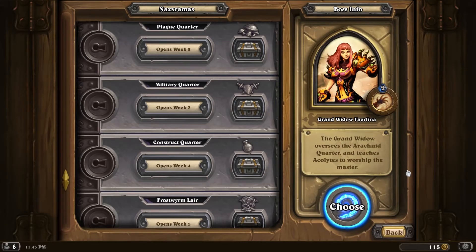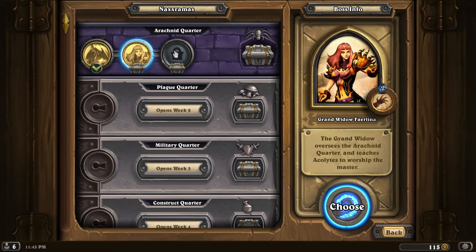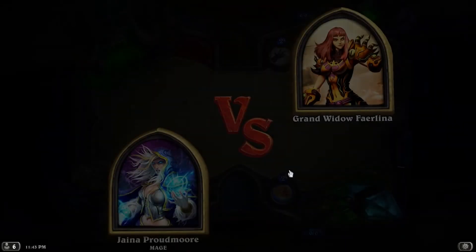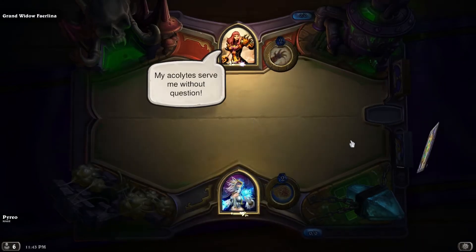Hi everybody, my name is Pyrio and we are back with more Hearthstone. Today we're going to be going against Grand Widow Faerlina. I was just looking at the new wings, so let's get this started. I've made a new deck specifically for Naxxramas — it should have a nice balanced control, because I don't want to have to do this again.